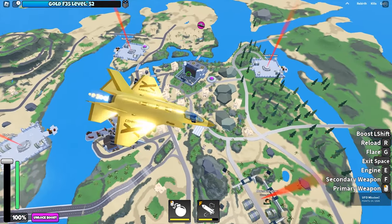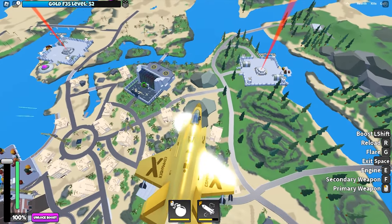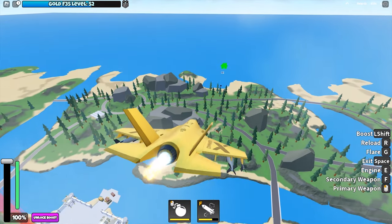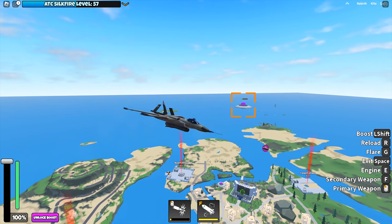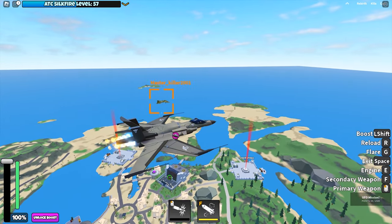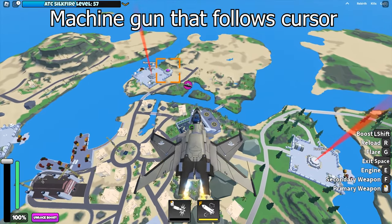Your priority should be landing a hit on each UFO and not destroying them one by one. I'm gonna switch to a Silk Fire. Try not to use any missile weapons — the UFOs don't really have high health and the missiles are really slow. Other players might have destroyed it before you even land a first hit on it.